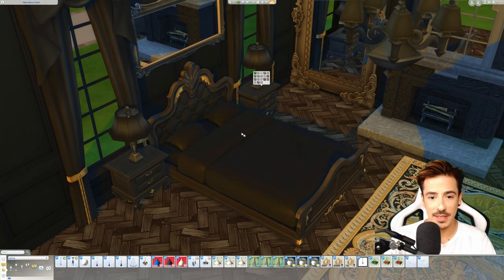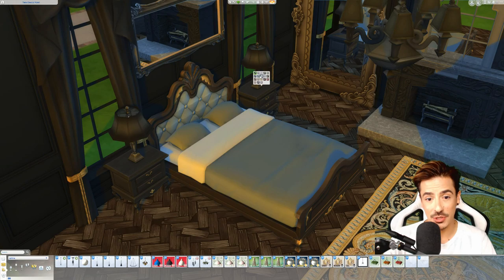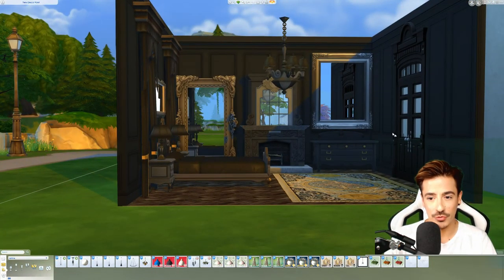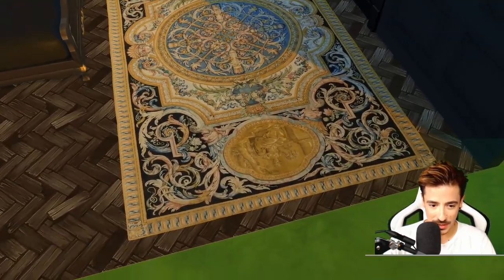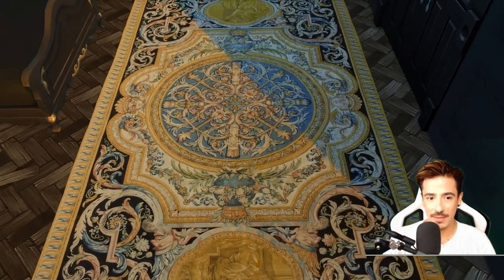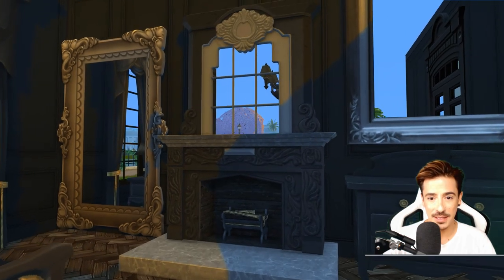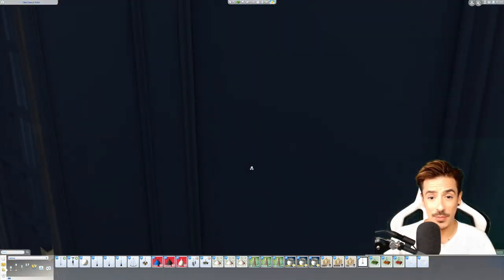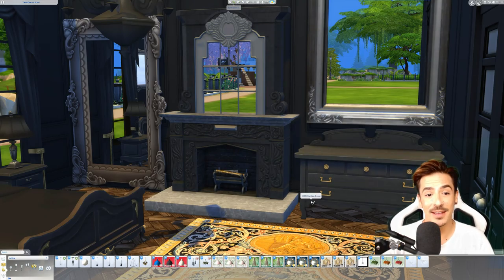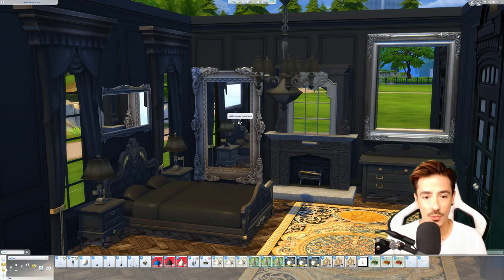The recolors on these beds are absolutely gorgeous. I definitely recommend you guys go and download these. I just thought everything looked really good in this kind of matte black essence. The rug that I wasn't too sure on — I actually don't mind it. The graphics don't fit in with the game very well, but the detail on it is absolutely incredible. As with that fireplace — this fireplace is giving me life! And these mirrors, by Harry, are absolutely incredible — they've come in really, really great swatches.